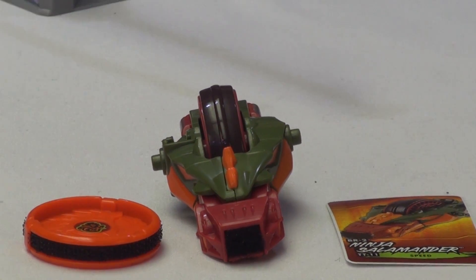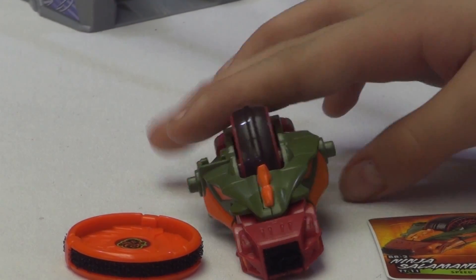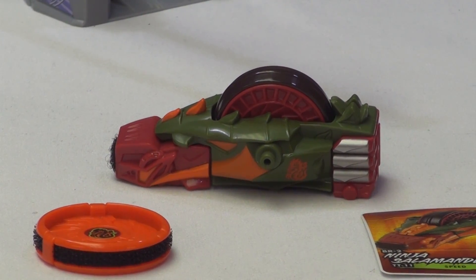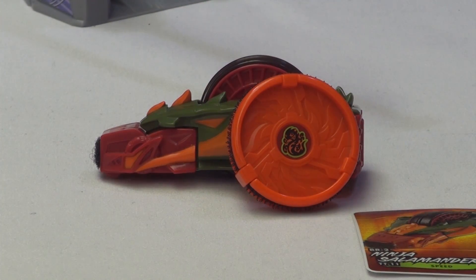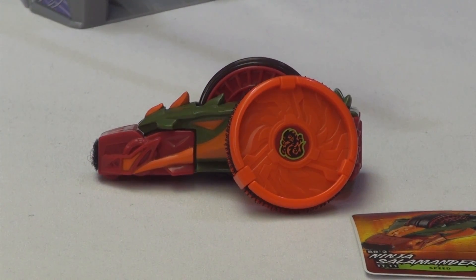The front of it looks pretty menacing — it kind of makes a face if you can see it. Then you can see the design right here: it has the symbol of a Ninja Salamander. The design of the power token is kind of like an inferno blast — a fire blast that was put into a power token. That is the BeyWarrior BeyRaiderz.